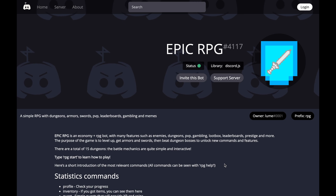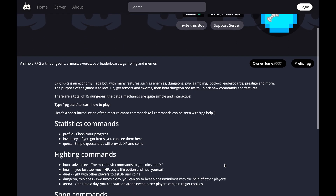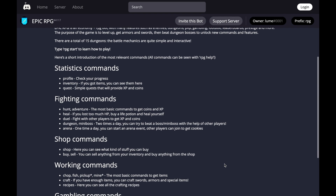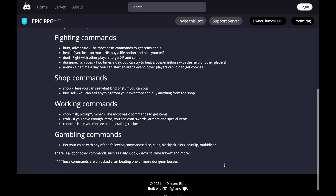Epic RPG — an RPG-based loyalty bot. Epic RPG is a fun Discord bot designed to bring user loyalty through a gamified economy. With Epic RPG installed, you can use commands to hunt, fight, and search for coins and loot. You can also use commands to fight other players, and there are regular events each day for players to take part in together, such as dungeons and mini-bosses. Discord users can buy virtual items in the shop to show off their wealth in the server to other users.